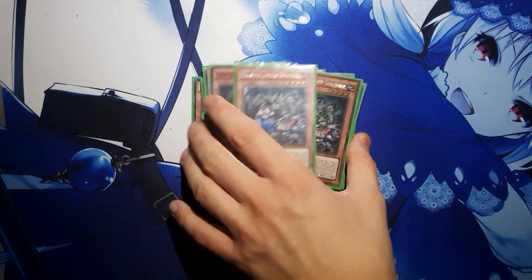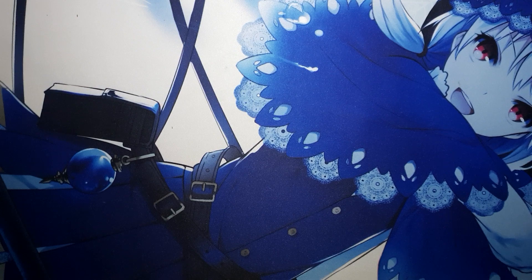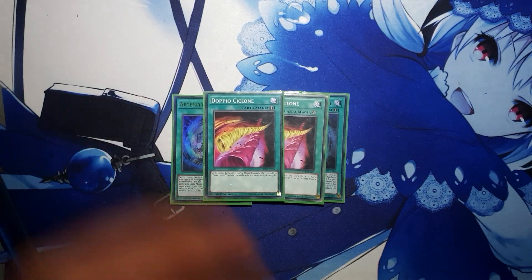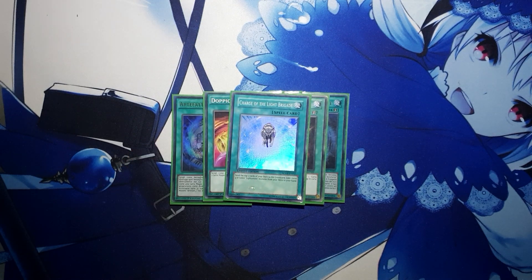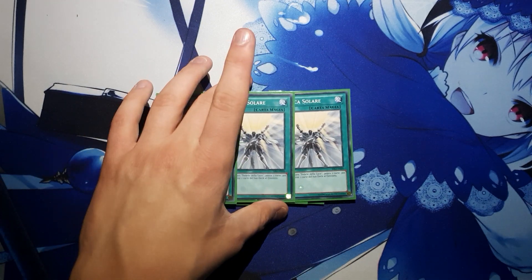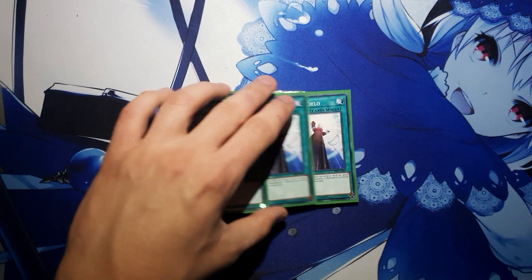Let's get into the spells. We are playing 3 copies of Artifact Ignition and 2 copies of Double Cyclone — standard. Then we are running the one Charge of the Light Brigade and 3 copies of Celestia Recharge. You know, sometimes it bricks, but when it pops off it lets you pop off a lot — it's super strong when it resolves.